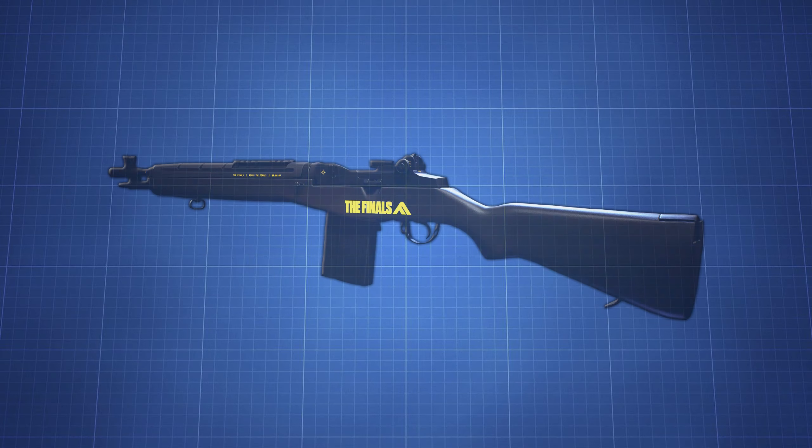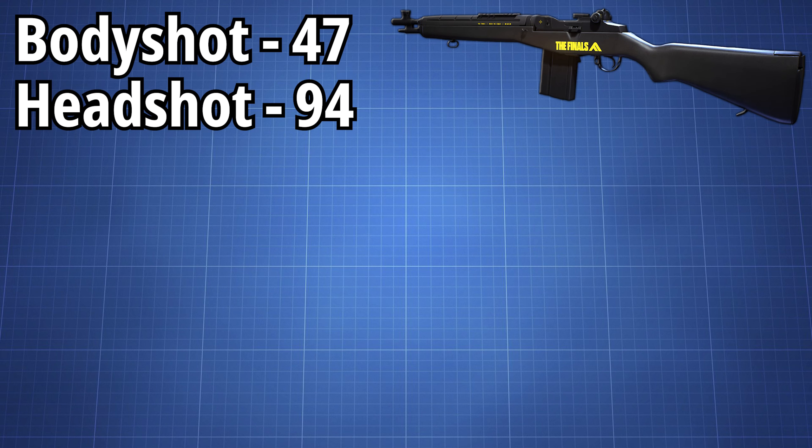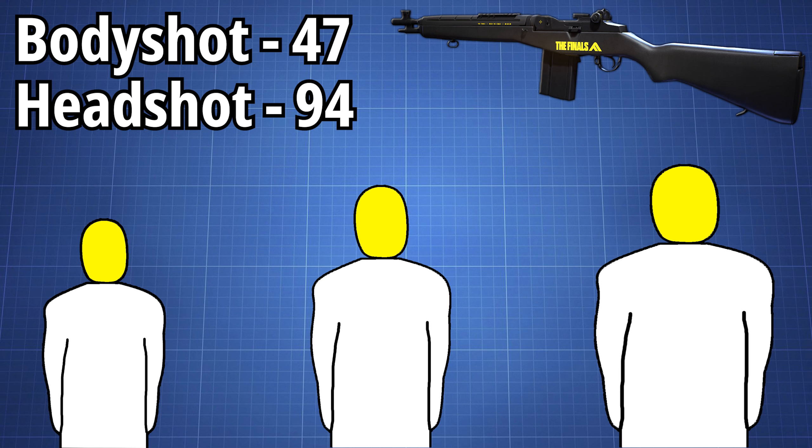Base damage wise, the LH1 is a monster, boasting a whopping 47 points of damage per hit to the body and an insanely strong 2x multiplier to the head, matching that of the SR-84 sniper rifle. This means you're looking at a 4, 6, or even an 8 shot body shot kill on each of the classes, and half of that if every single shot is a headshot, meaning a 2, 3 or 4 shot to kill respectively.